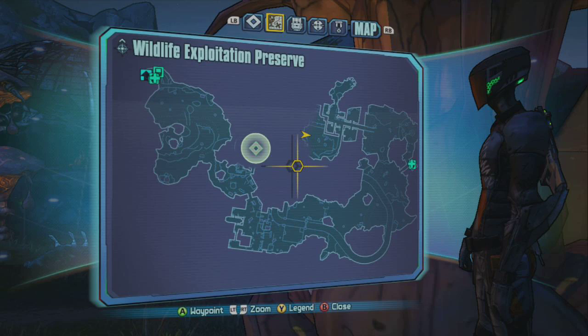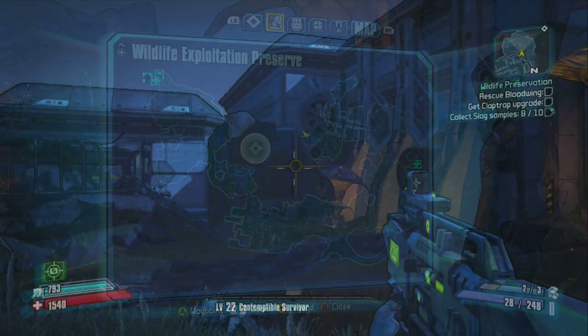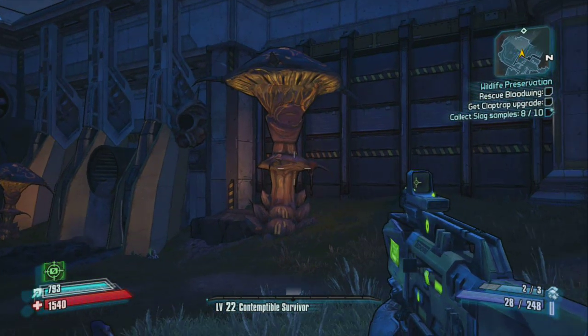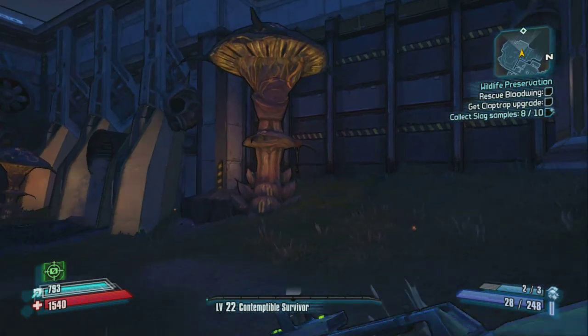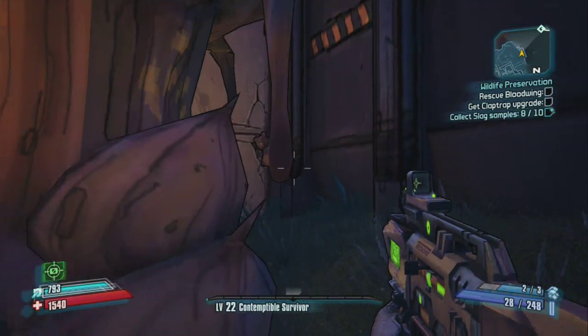The final bear can be found on a stalker mushroom right after jumping down from a street. After dropping down, orient yourself so the girder that provides access back up to the street is in the front of your screen. Turn right and you should see this mushroom. Just behind it is the stalker goo holding the final teddy bear.